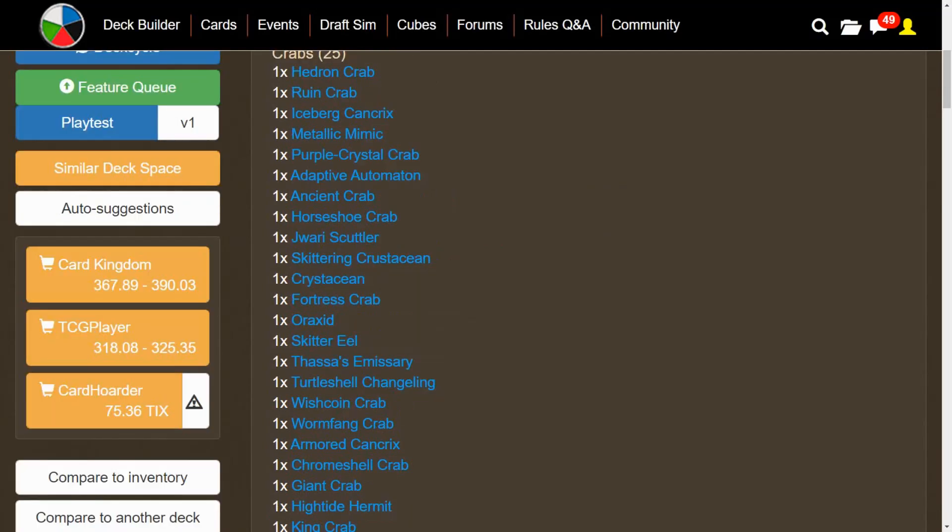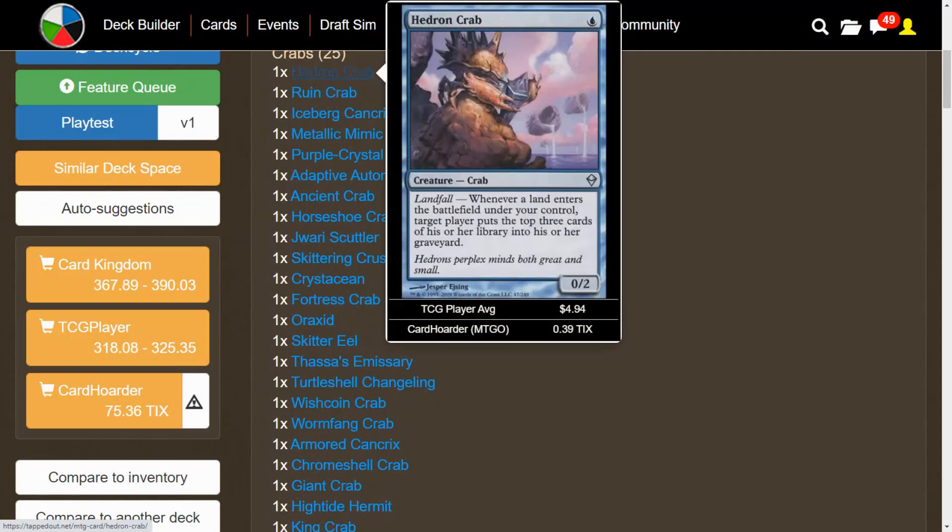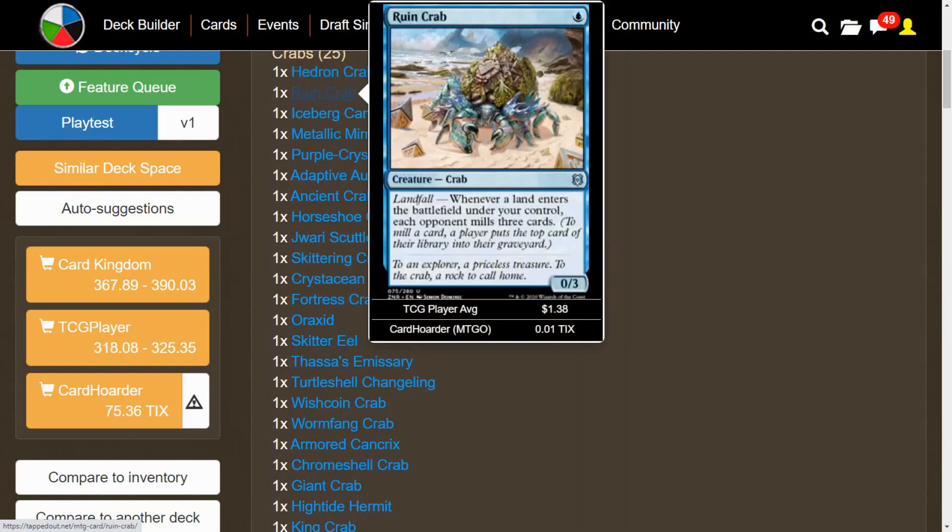Let's take a look at our crabs. If it's a crab, it's in the deck — there are only about 25 to choose from anyway, and it's more of a janky fun thing to play just to say you have Crab Tribal. Hedron Crab is going to give you some mill potential. Then we have Ruined Crab, which is a better version — instead of just targeting one player to mill three cards, it hits each opponent.